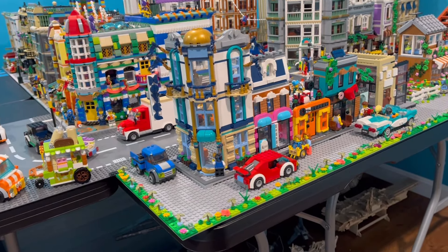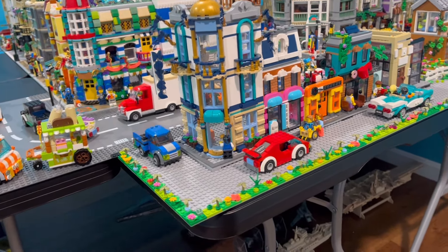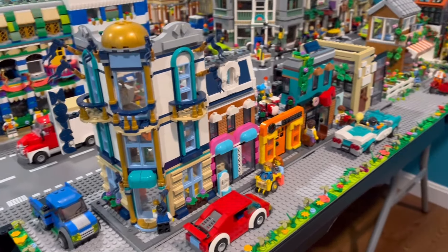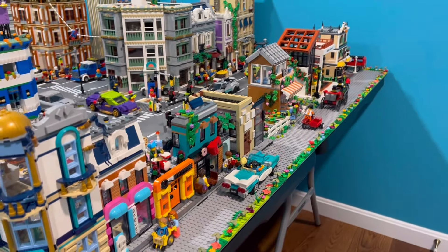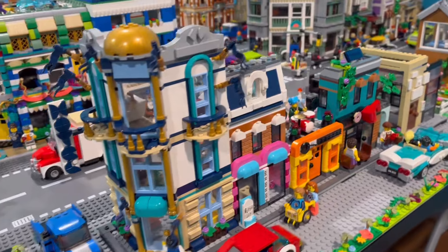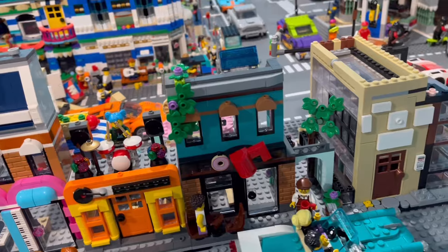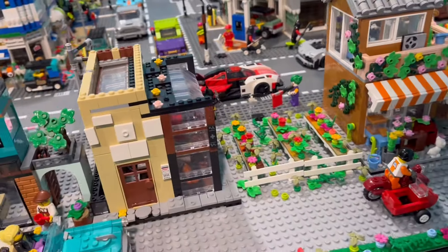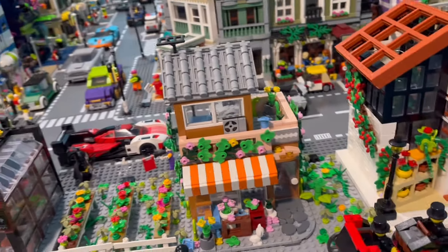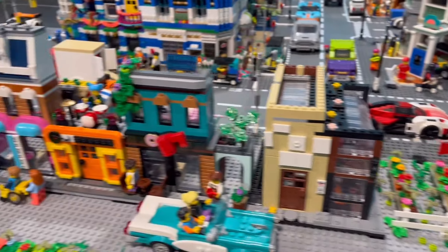We're going to start on this side of LEGO city and work from right to left. Looking at this new development over here, this full strip — we got a hotel on the corner, then a music shop, a coffee shop, and some other buildings which have already been in LEGO city for some time. As you can see, there are just a lot of buildings.